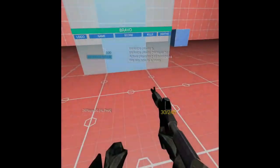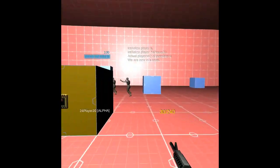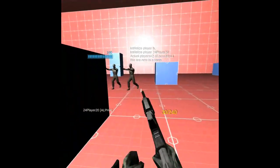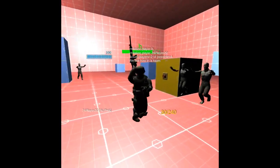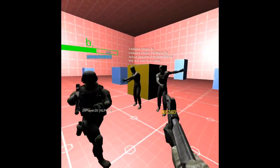Crouching and dynamic height detection is also implemented. In multiplayer mode, life scores are displayed on top of the players and movement is reproduced in a realistic way, as well as crouching.